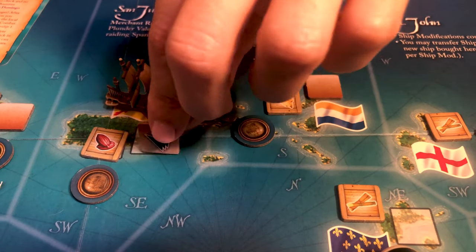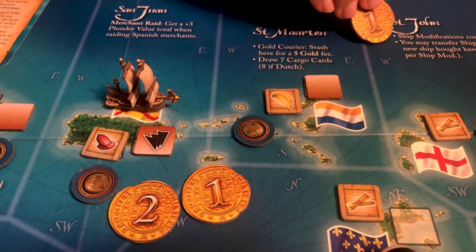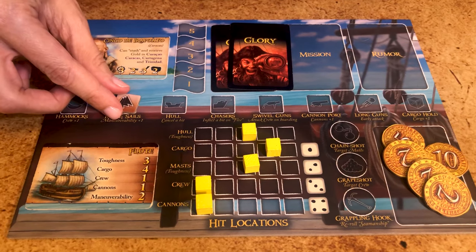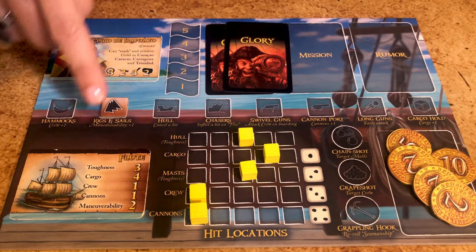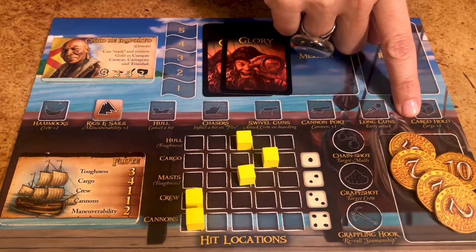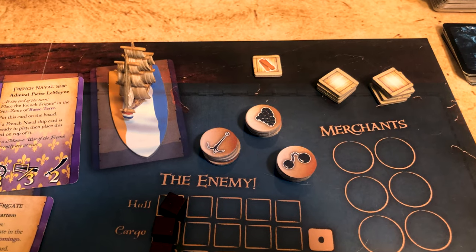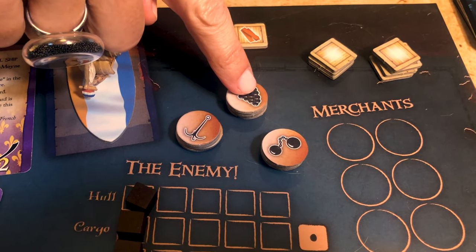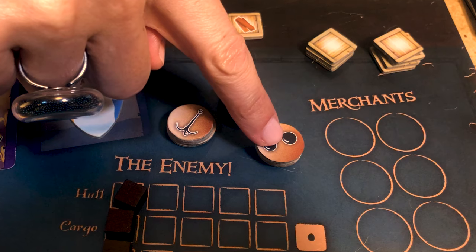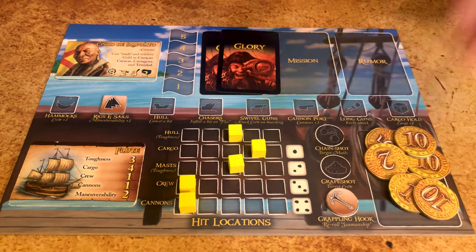Now let's look at what we can do with the shipyard. The first player to start a port action in a port immediately flips the ship modification token. To buy it, pay three gold — or one if you're in Saint John — and place the token on your player board. Each modification affects a specific aspect of the ship: crew, maneuverability, stronger hull, extra shots, or extra cargo. You can only buy each modification once. In any port you can also buy special weapons — there are three: grappling hooks to reroll seamanship rolls, grapeshot used against crew, and chainshot to destroy masts. These also cost three each and you can only have a maximum of one of each.